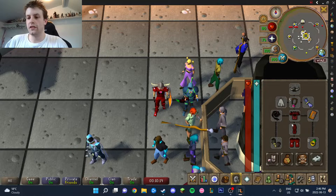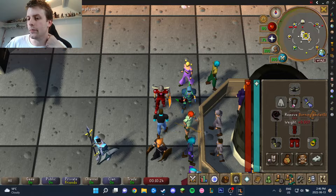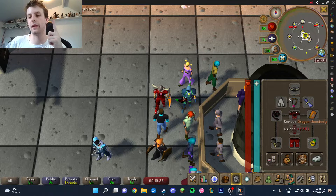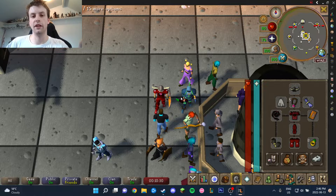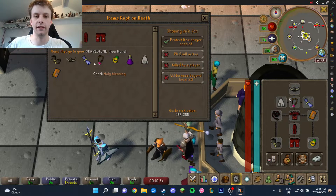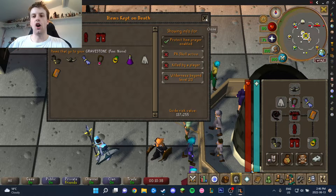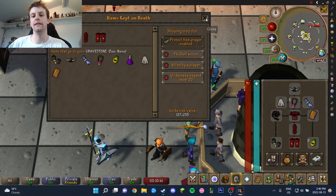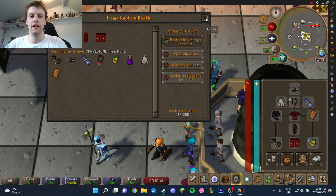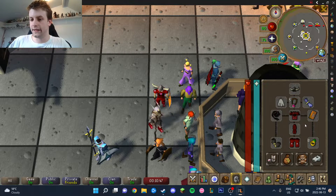To start this off, I've equipped the Ring of Dueling and the Burning Amulet to not only reduce my risk, but also just to save an inventory slot, because we are going into the wilderness. So if I die, these are the things I'm going to lose. It's really not the end of the world - it's 137k, that's almost one trip alone. So if you make two trips and you die once, then you've already made profit. I'm pretty happy with my setup here. Let's get started.